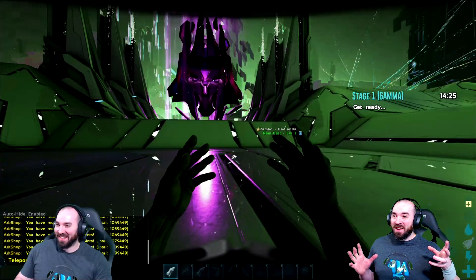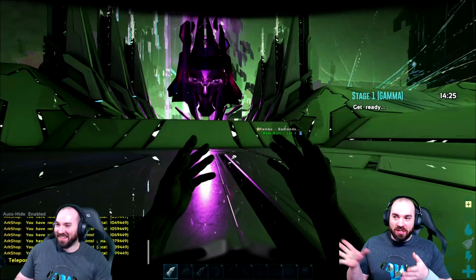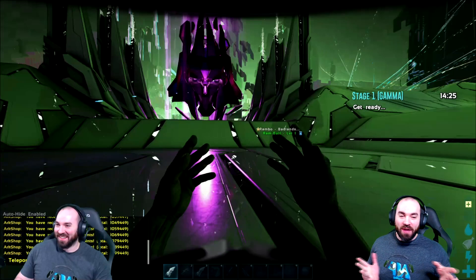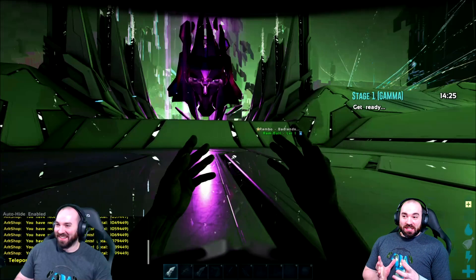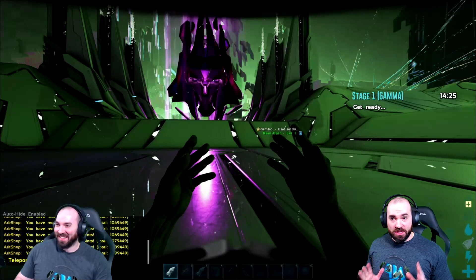Here we are inside of the boss arena in front of Rockwell — slash Shredder, slash Megatron, slash Darth Vader. This is the boss himself. It ports you into this arena and there are a couple of different stages.